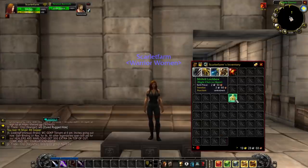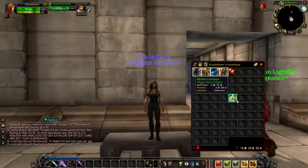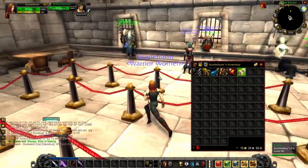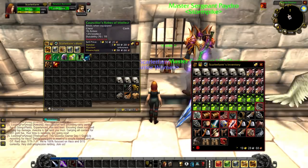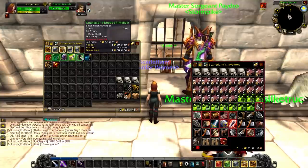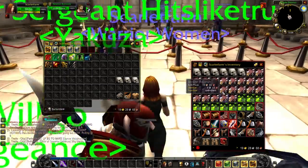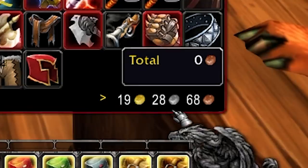Inside the Mithril Lockbox, we get the recipe for the Elixir of Giants, which goes for about 10 gold on my server. Not horrible, but could be way better. We got only about seven vendorables here: a Traveler's Cloak, Counselor's Cloak of Fiery Wrath, Mystical Mantle of the Wolf, the Elixir of the Giants from the lockbox, Counselor Robes of Intellect, two major mana pots, Gold Thorn, a Firebloom, an Earthroot, and a Golden Sam Sam. Everything else goes straight to the vendor. We are at 19 gold 28 silver before vendoring.